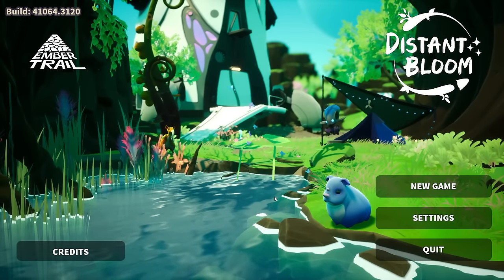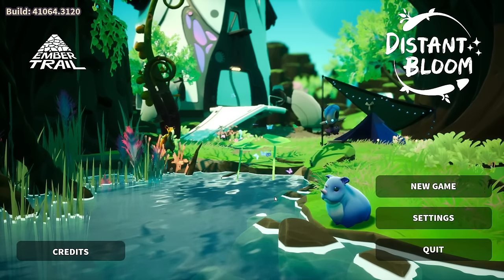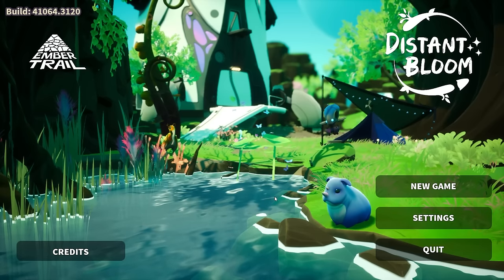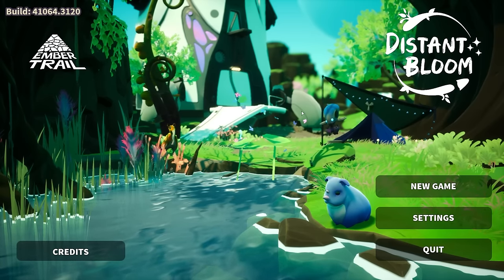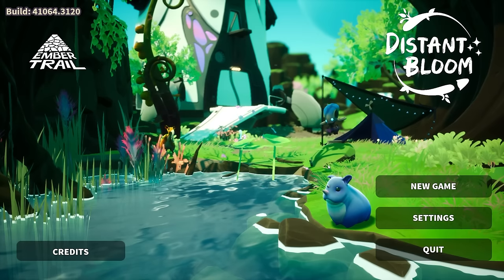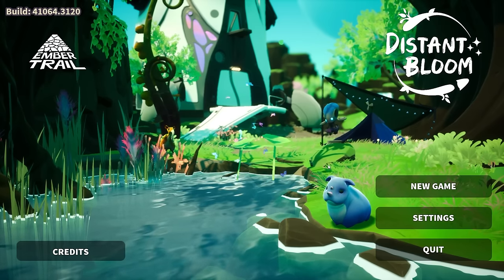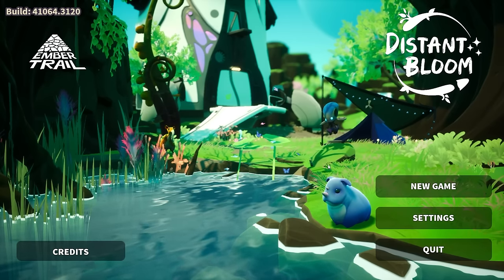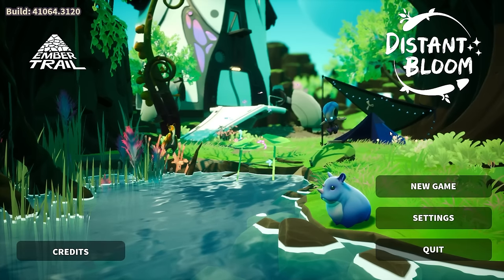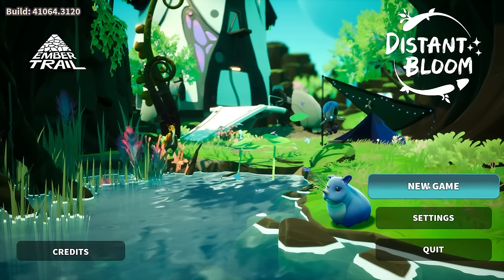Hello everybody and welcome to Distant Bloom. Before we start I'd very much like to thank Empertrail for the press key for this one. This is a game all about these little dudes here - they've crash-landed their ship and they've landed on a new planet. They need to find all of their friends while making the planet green in the process. Very cute, very adorable, very fun - so let's pop in and start a new game.